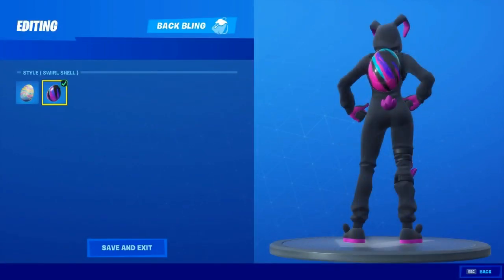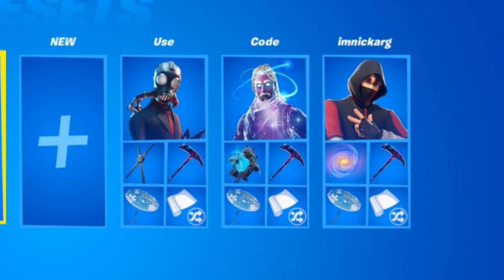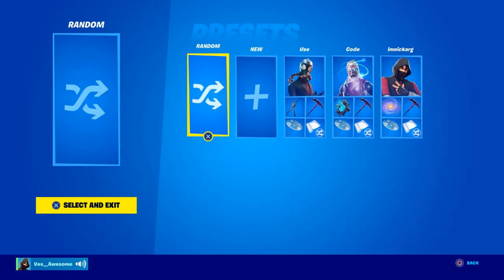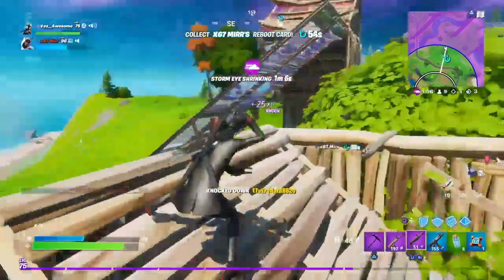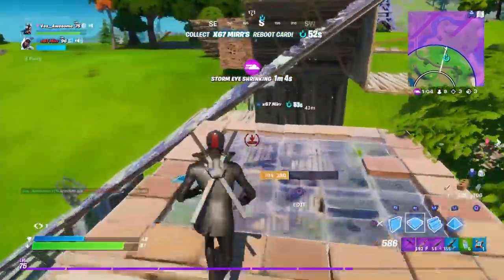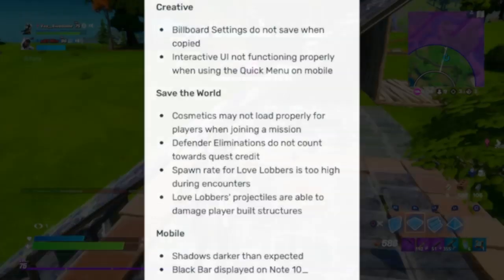As we're on the topic of skins, as you can see you can now randomize your presets — by the way, read those names of those presets. But if you're randomizing a skin, you can now randomize your presets. And finally, let's get into the last change: I'm going to show you guys all the bug fixes for Battle Royale, Save the World, and Creative. As you can see, I'm not going to read them all out live, but that is pretty much what they are.